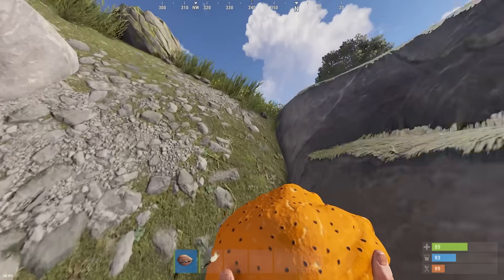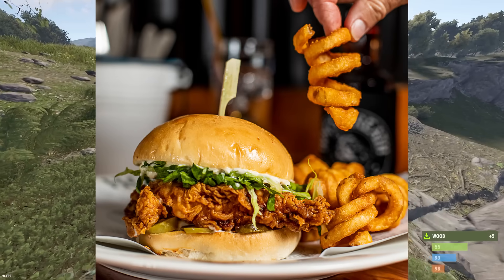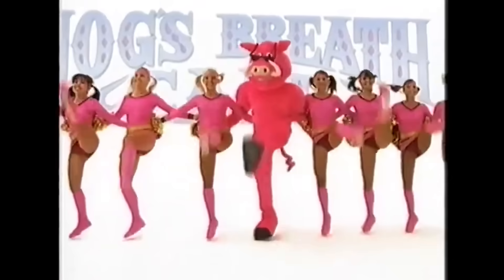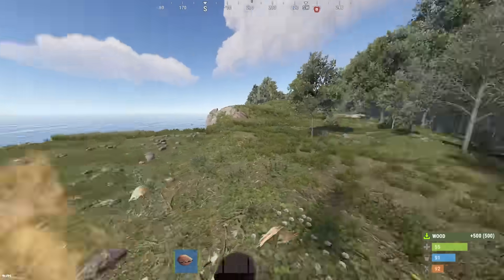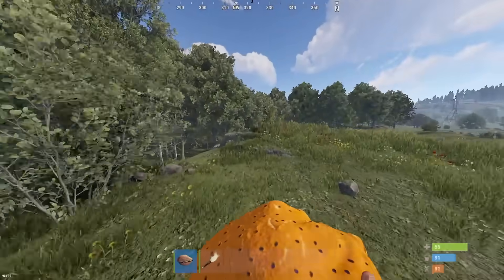I'm opening a cafe, but not any old cafe - the Hog's Breath Cafe. It's just a shame that there are no curly fries on Rust. Anyone else remember the ads they used to play? I'm also going to be brave this wipe and try and learn some electricity, because I want to put an arcade machine in and a disco floor.